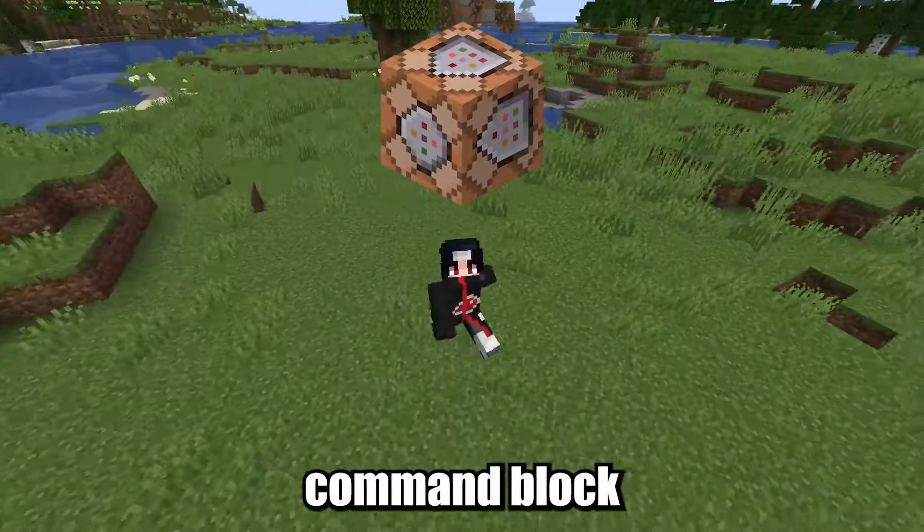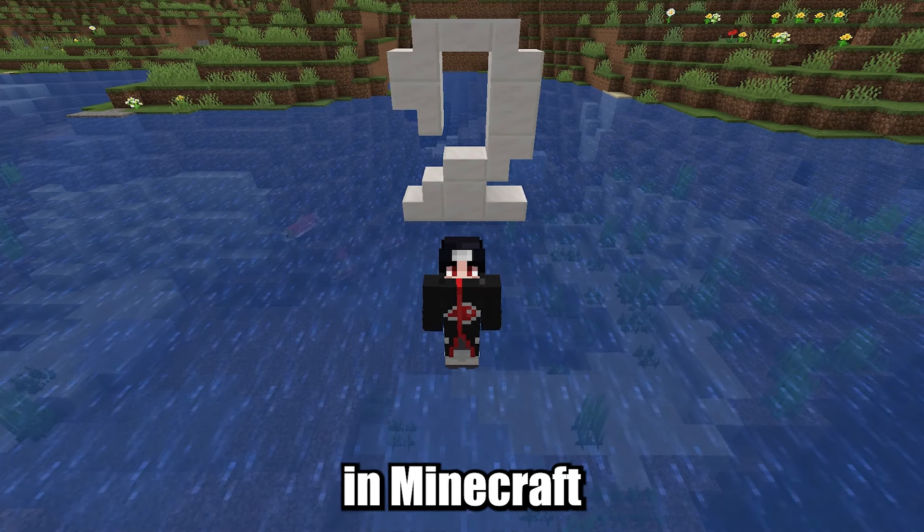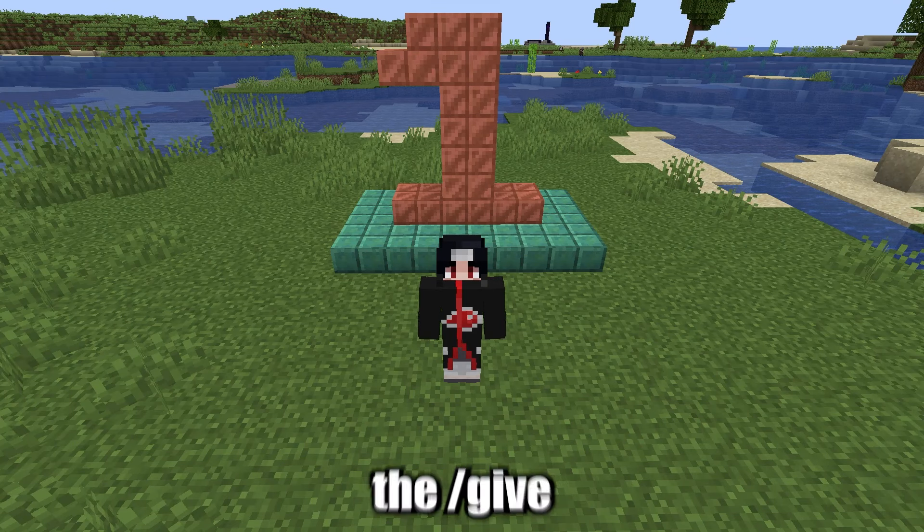Hi, I'm gonna show you how to get command block in Minecraft. There are two ways to get a command block in Minecraft. The first one is by using the give command.